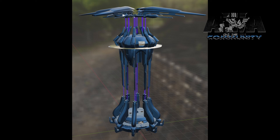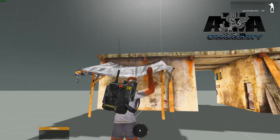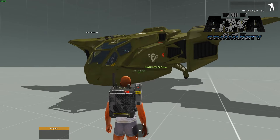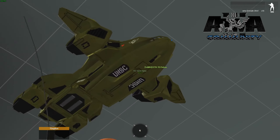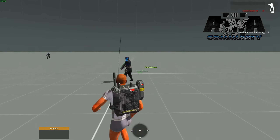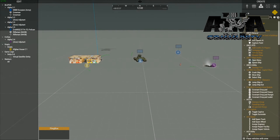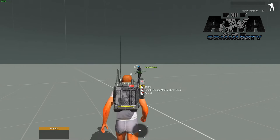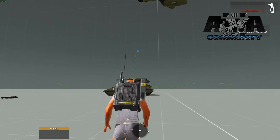The First MEU also shared a video I almost missed — they are working on a script to make plasma grenades actually stick to things. Operation Trebuchet's dev team tried to do this but had some issues with it. The First MEU has figured out a script they're happy enough with that it works. These grenades will stick to players, vehicles, buildings — pretty much whatever you throw them onto. The plasma grenades weren't bad before, but it definitely felt like you missed out on them not actually sticking to anything. I'm sure the Covenant units are going to go wild for this.